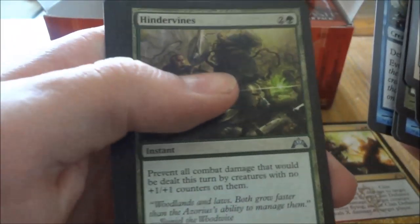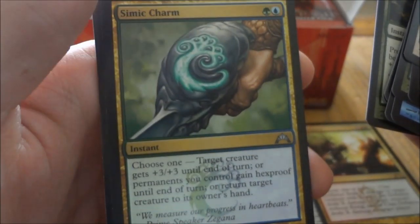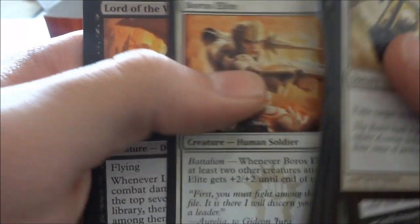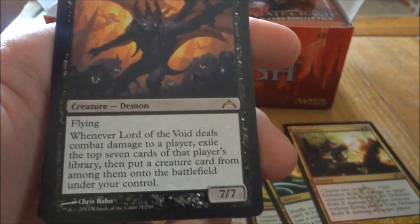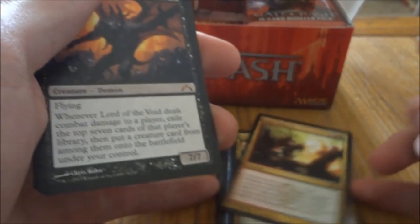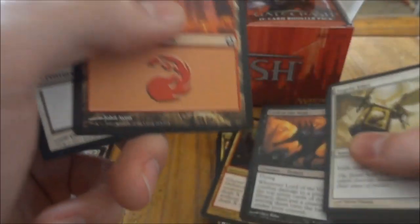Next pack. Hindervines, Simic Charm, Biomass Mutation, and our rare is Lord of the Void. Yes! Sweet. I love black, so that's a sweet Mythic, I think. Mountain and Spirit Token.